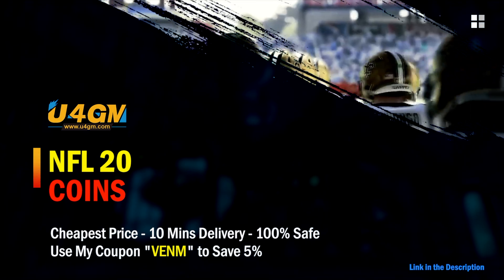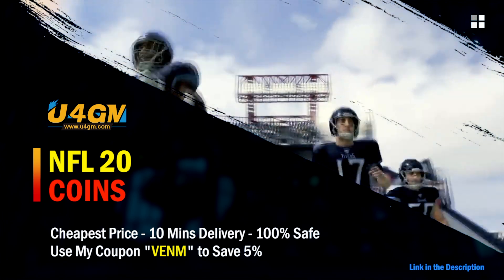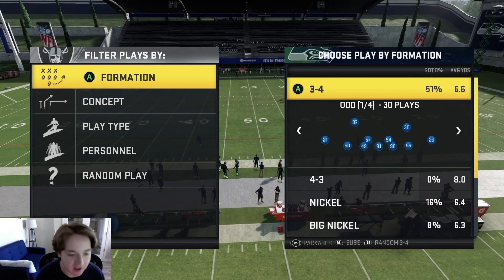For fast, cheap, and reliable Madden 20 Ultimate Team coins, make sure you guys go check out my sponsor. For GM Coins, use code Venom at checkout for five percent off.